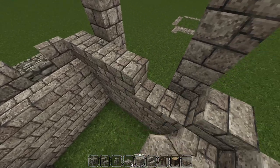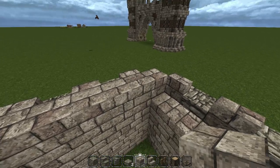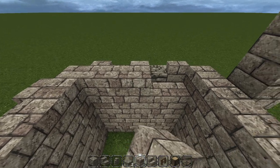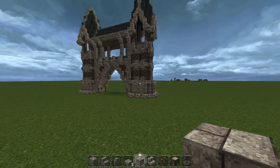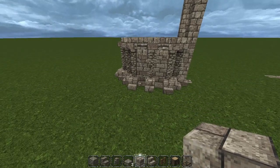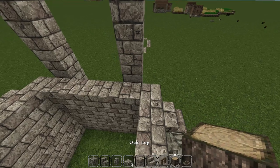To finish this layer off, we're going to fill it in with one more row of stone brick blocks all the way around. And there you have it — if it's looking like that, we're good. Now we're going to move on to the actual window segment. I'm going to change this in part two and put glowstone in the middle, but for right now we'll build it as is.